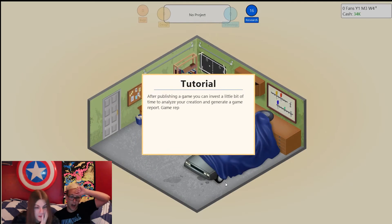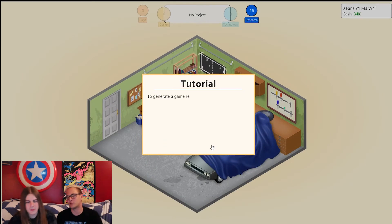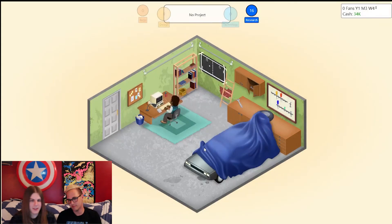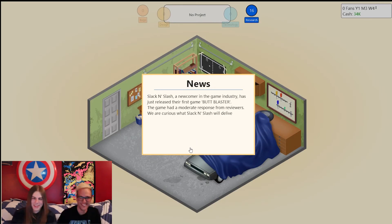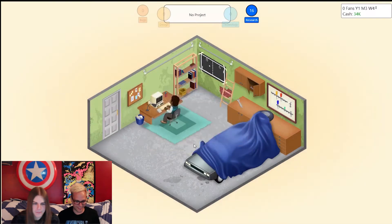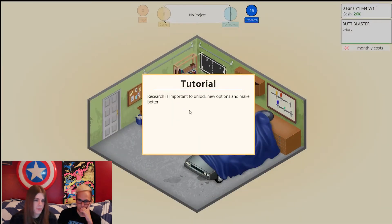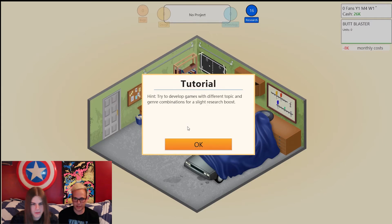We're going to have to try again. We'll come away from Butt Blaster and try another game — maybe we'll do a reboot on the next gen. Moderate response — that's one way to look at it. Let's research. Research is important to unlock things. We'll greatly improve our games, because our games suck, apparently.